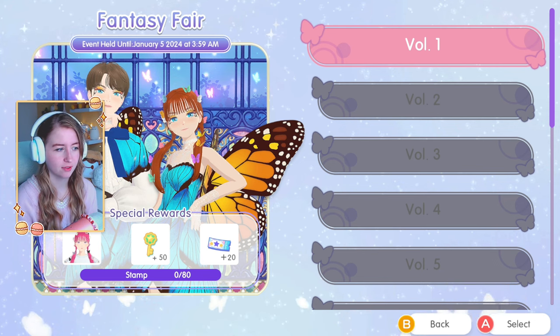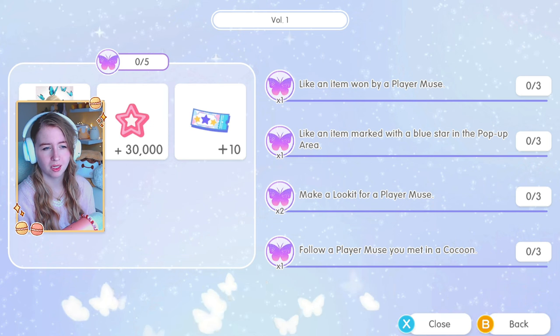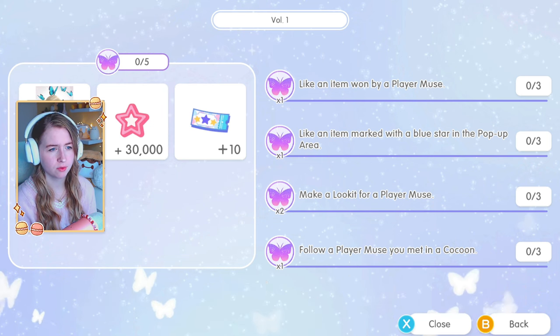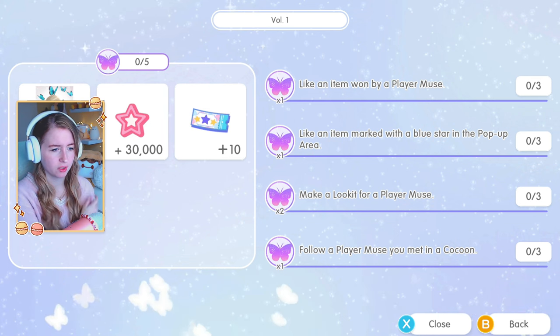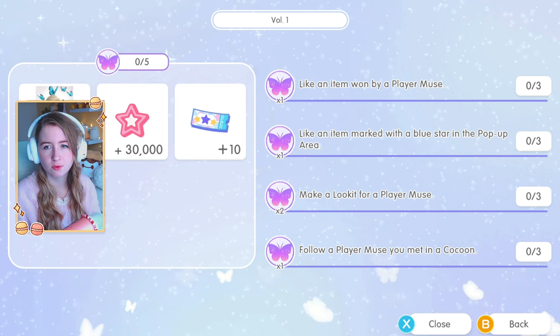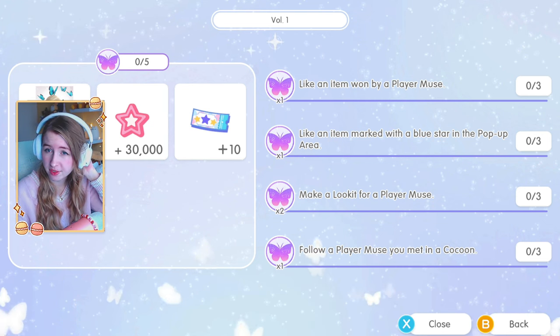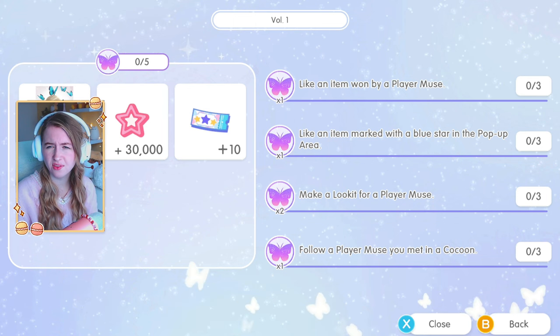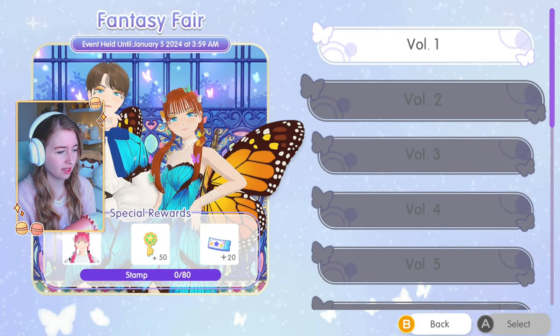Let's start with Volume 1. The challenges are: like an item won by a player muse, like an item marked with a blue star in the pop-up area, make a look for a player muse, and follow a player muse you met in a cocoon. The rewards include a photo prop filter frame, 30,000 points, and 10 tickets. It says 80 stamps but I'm not really sure what that means.